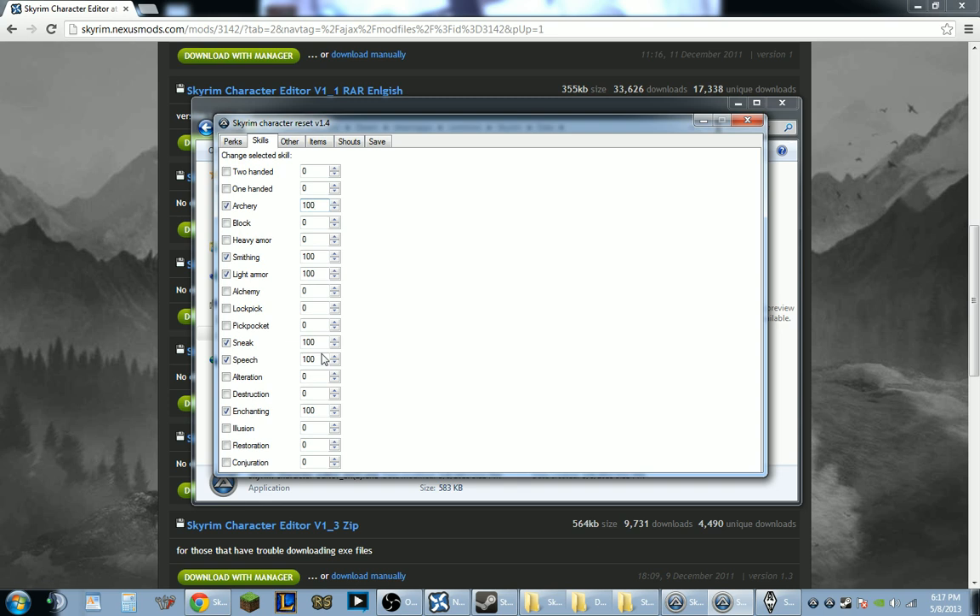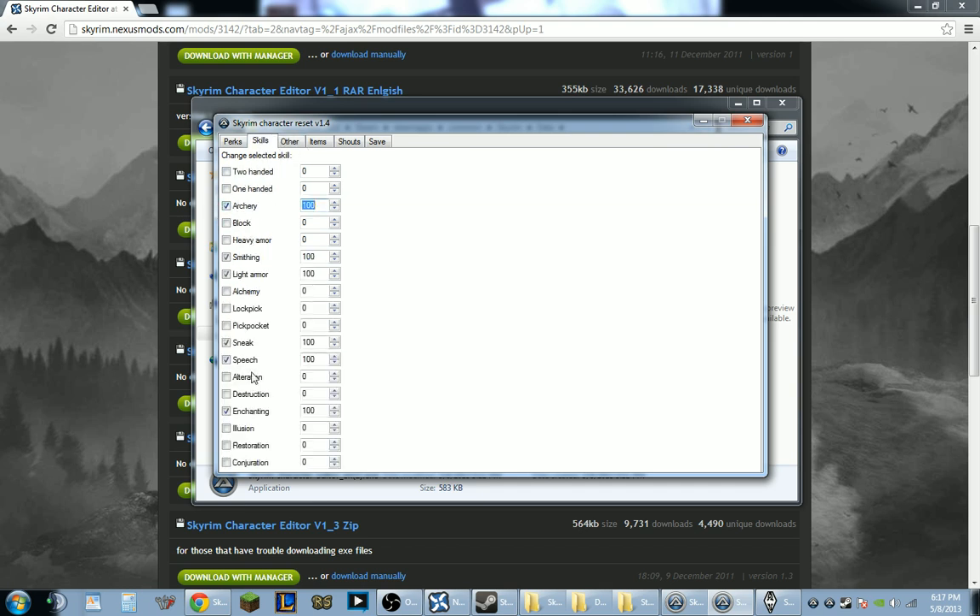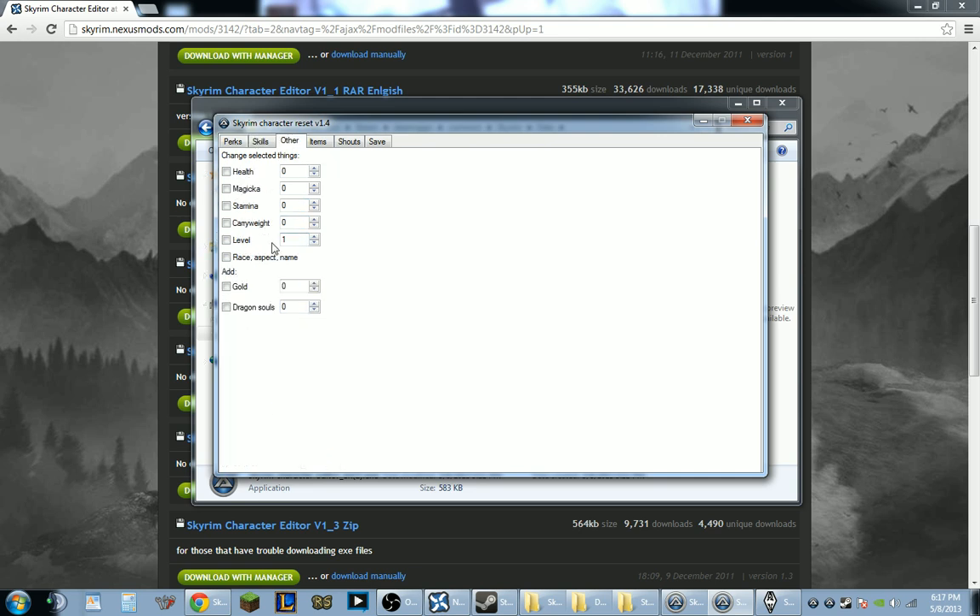I really don't want to invest hours and hours leveling skills, so I can spend that time questing instead, essentially starting off like I did. By the way, you have to checkbox the ones that you want changed or else it won't work. I kept it at level 1 for now. Let's give ourselves some gold — we'll give ourselves over 9,000. You can give yourself Dragon Souls if you want to go hunt down all the words again.